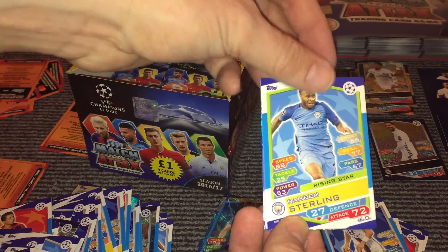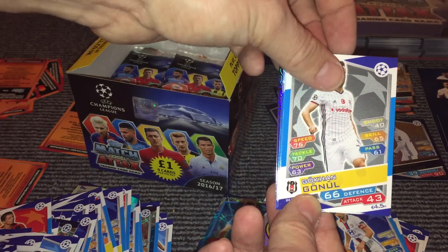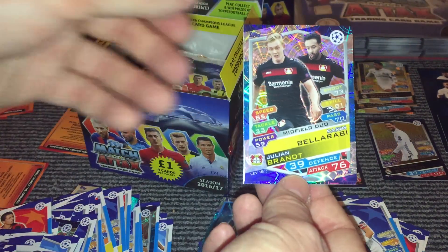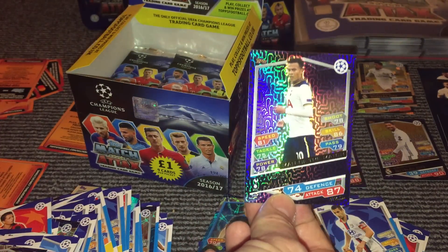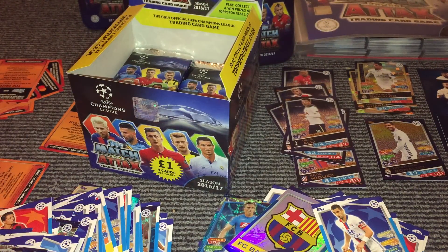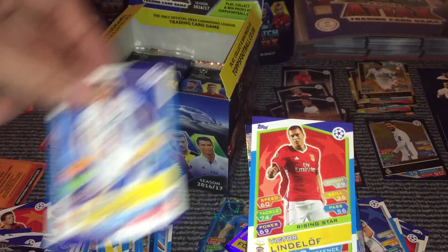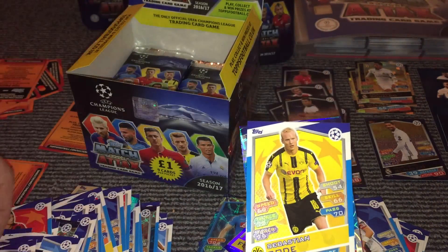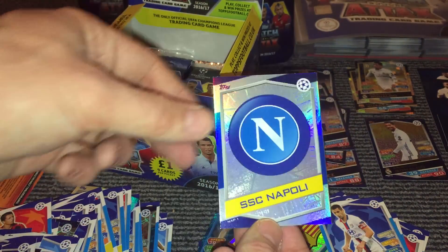And then we have Raheem Sterling, Bender, Trippier away goal, Gunnell, Mertens, Morgan, Mathieu, and then we have Belarabi and Brandt midfield duo, and then we have Dele Alli Man of the Match card there for Tottenham — on a bit of a run of four scoring goals in the league at the moment. And then we have Sanchez, Tolisso, Lindelof, Rico Rising Star, Marcelo, Rode, Barzagli, Sergio Aguero Gold King, and the Napoli badge.